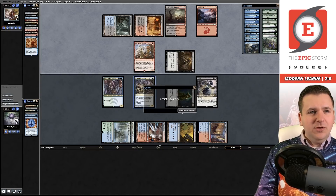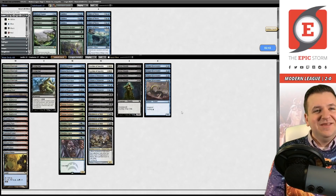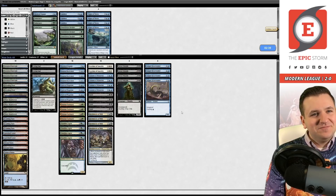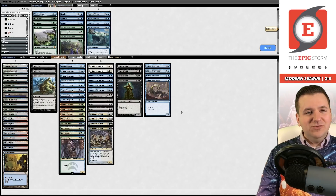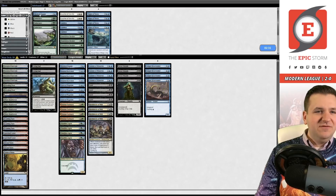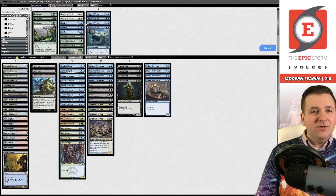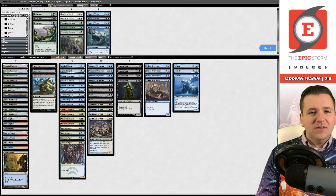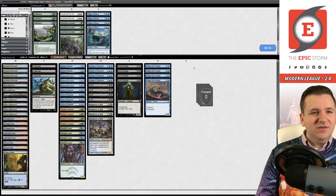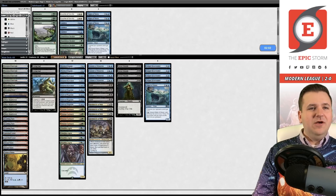Game 3 sideboard considerations: had I drawn Leylines in Game 2 they would have been very bad. Maybe I just accept their discard spells rather than relying on Leyline. I could board some Subtleties but that seems risky. Let's try no Leylines — I'll keep the current board.